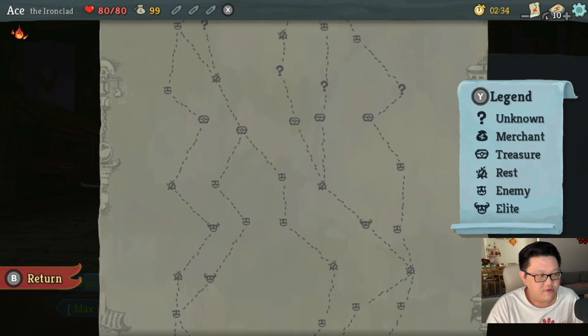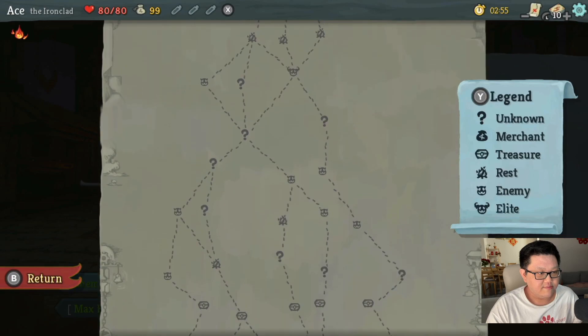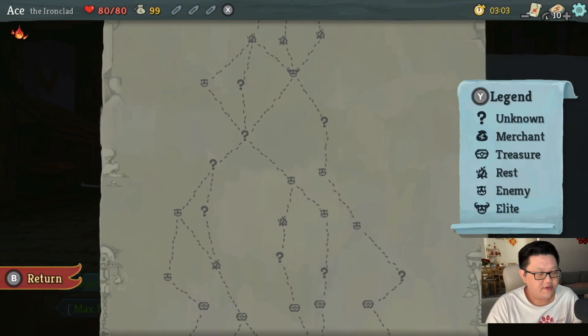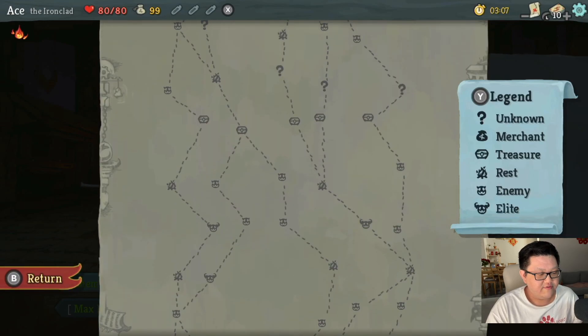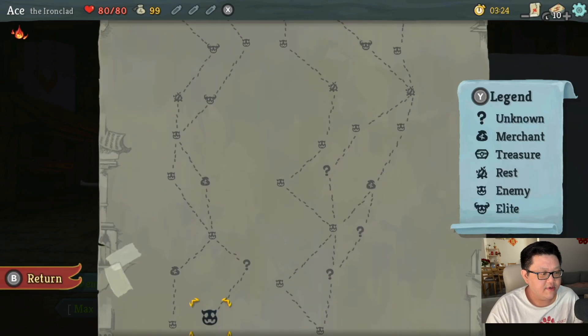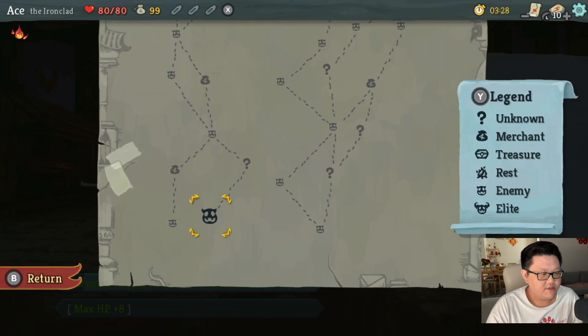My strategy is to look at the map and try to take on as many elites as possible. Elites are kind of like mini-bosses because they give you relics, which are permanent boosts throughout the game. When I'm looking to take them on, I want to make sure there's healing either beforehand or afterward. If you look at the far left in the first column, you can see there's an elite wedged between two resting places — that's a great spot to do it.